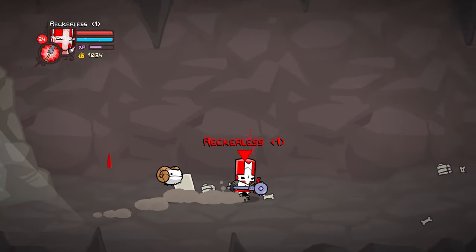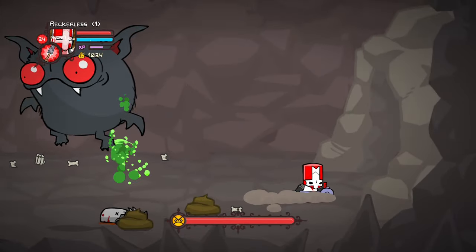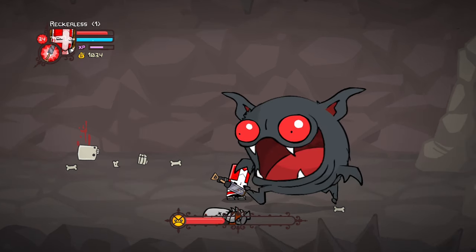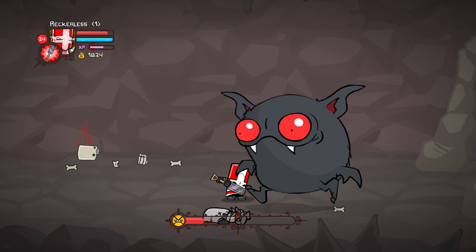After defeating the bear boss we made our way into the caves and came across our next boss, which I only recently learned had a name — PP Strello. We somehow managed to glitch him again like we do in every single run, so he just kinda stood there and took the damage as we shoveled him to death.